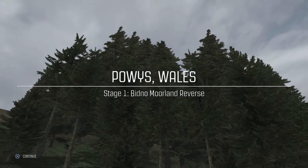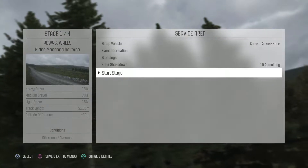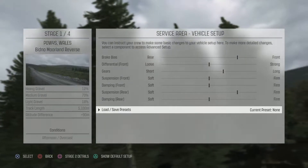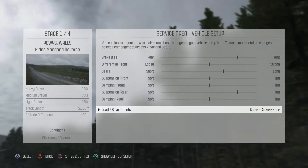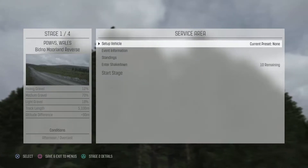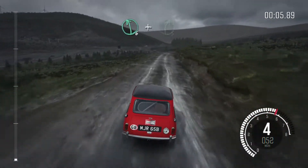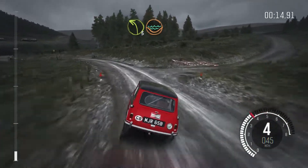Here we are in Wales, back to doing our regular championships, and we're back with the Mini Cooper. The only difference is that now it's fully upgraded since we downloaded that DLC. It gave us the ability to set up our vehicle to the way of our liking. With this Mini, I really don't want to mess too much — there's nothing we can really do. We're probably going to get rid of it in the next couple of days. We're almost at our goal, trying to get around 187K to buy a new car. Hopefully with it now being fully upgraded, it actually increases our top speed.